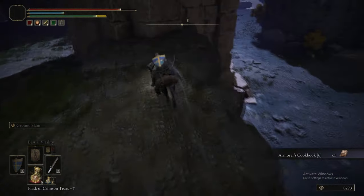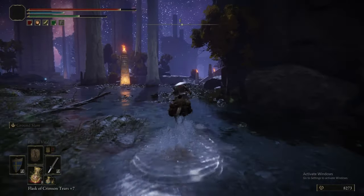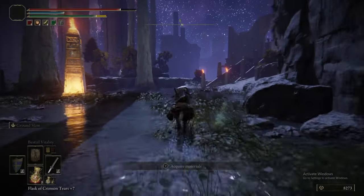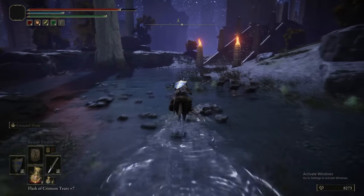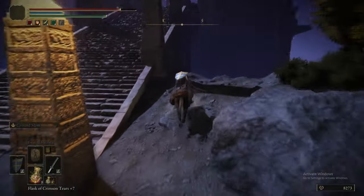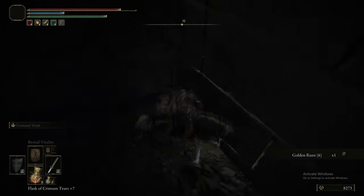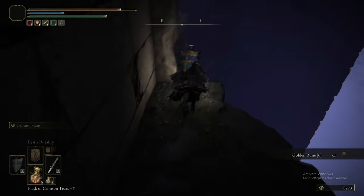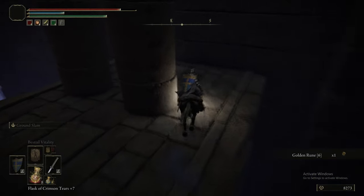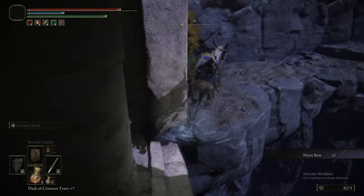We just picked up a cookbook there. This is directly above, pretty much, where the grace is. So we've come back to the grace and now we're doing another little loop. I think this is where we drop off the side of the staircase — and below here is the Hornbow, I think. You can't ride between these pillars by the way — Torrent's too big to fit.